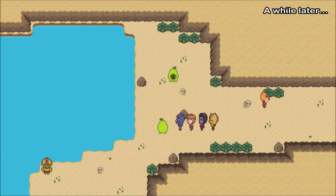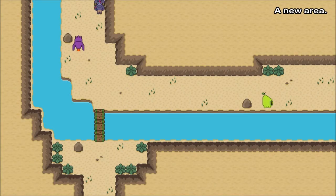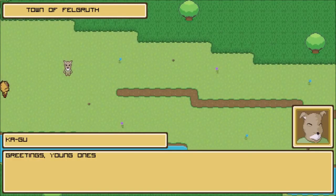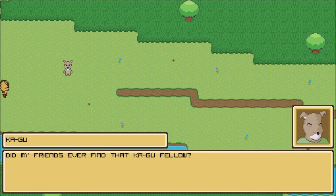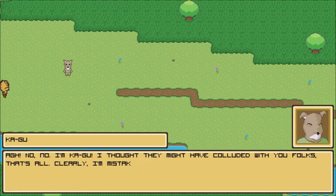Where haven't we been? Oh, we can continue to just head south and I think that's the only route we have left. I'm avoiding the battles because I grinded quite a bit - I think I'm at an intended level, so to speak. 'Greetings young ones, did you just come from the Bone Pass?' We did, old man, what of it? 'Did my friends ever find that Kagu fellow?' No, but they attacked us. 'Oh no no, I am Kagu - I thought they might have colluded with you folks. That's all - clearly I'm mistaken.'